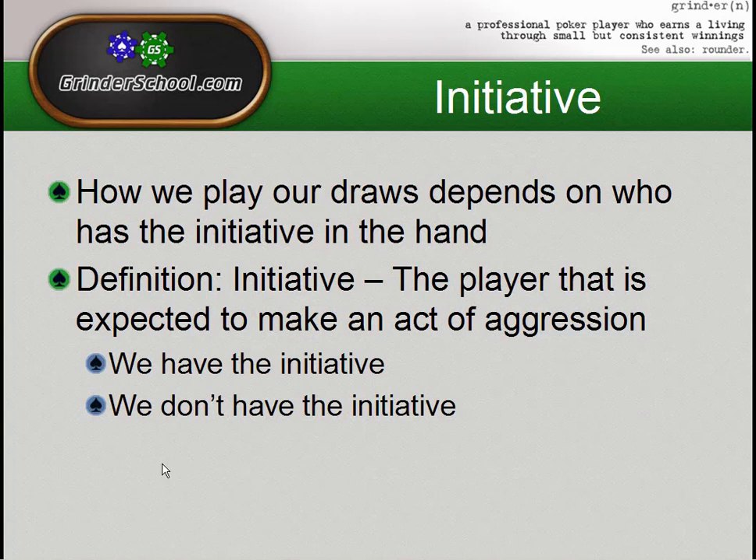For draws, I broke this down into two sections: when we have the initiative — i.e., when we're the aggressor — and when we don't have the initiative — i.e., when our opponent is the aggressor. In limped pots, the first person to act has initiative, and as each person checks, it passes down the line. Usually with draws, the person with the initiative has the upper hand.